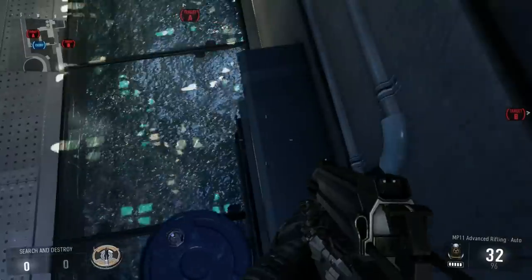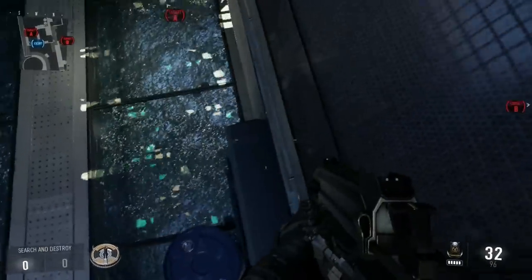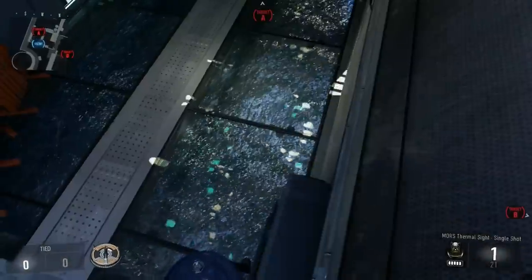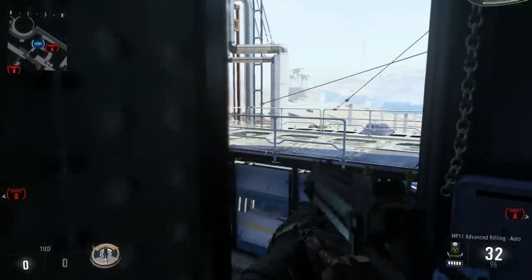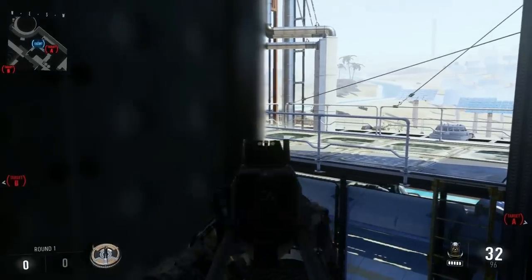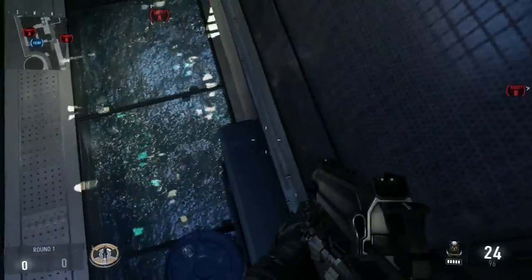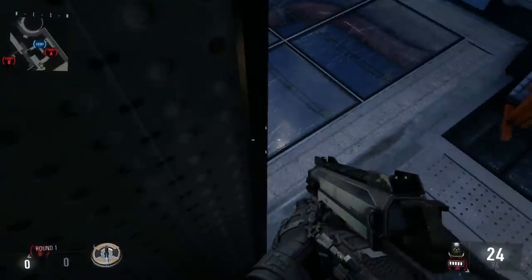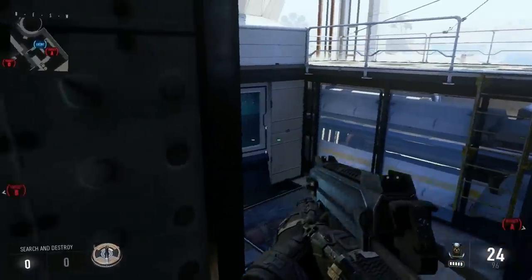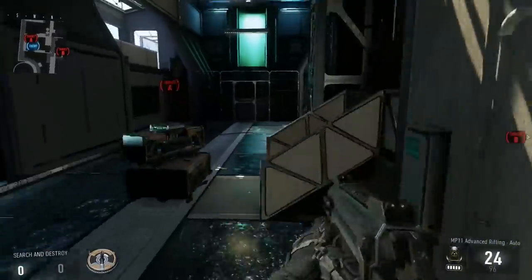Next spot — you just jump right up here. Sometimes it doesn't want to let you on, so give it a second. Once you're all the way up, your back is pretty much safe. They might see your gun peeking out if you're looking this way, but they'll probably only see you if they get to there. Sometimes it won't let you all the way up and you'll be stuck down on this little thing with part of your body sticking out, so be careful about that.